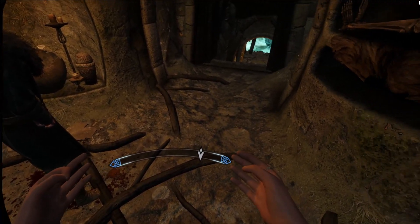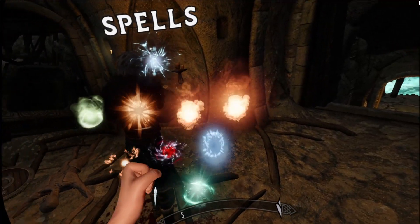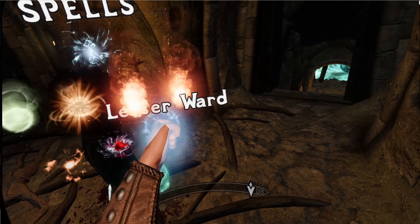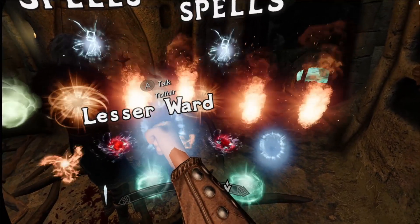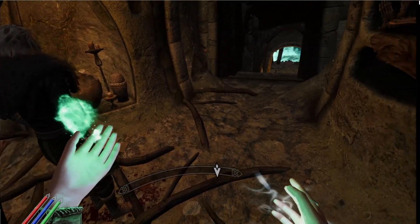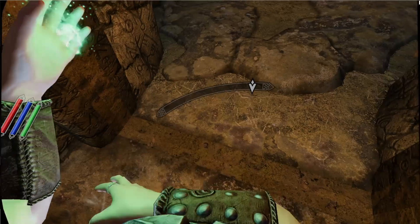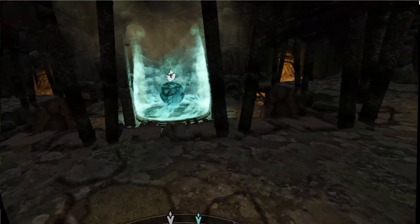So let's go ahead and get equipped. I'm probably going to go for the Lesser Ward first, stick to the Lesser Ward on this hand, and Necrotic Flames on this hand. Up until he gets close to me, and then whenever he gets close to me, I'll grab my sword and use the Fus Ro Dah. Okay, I got this.